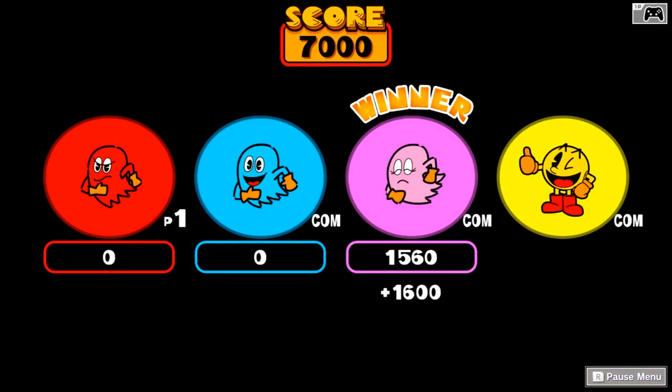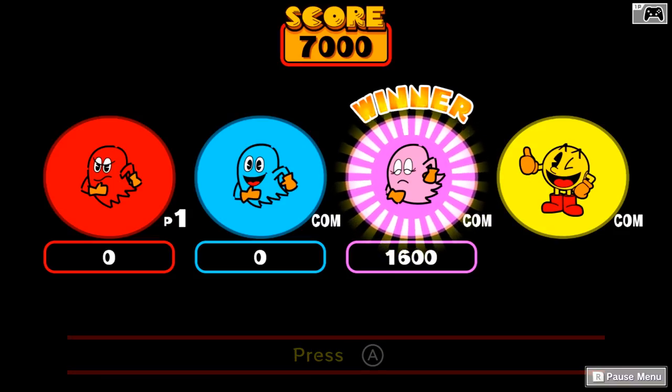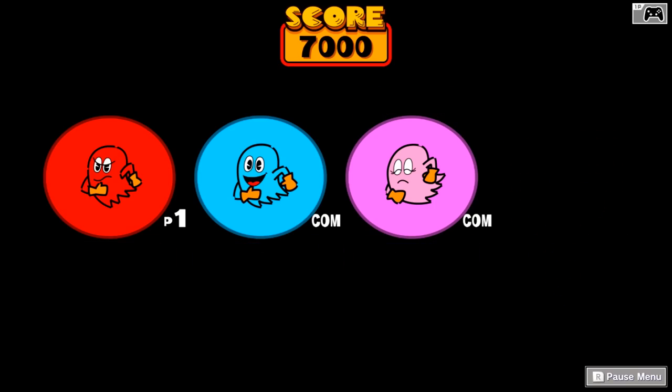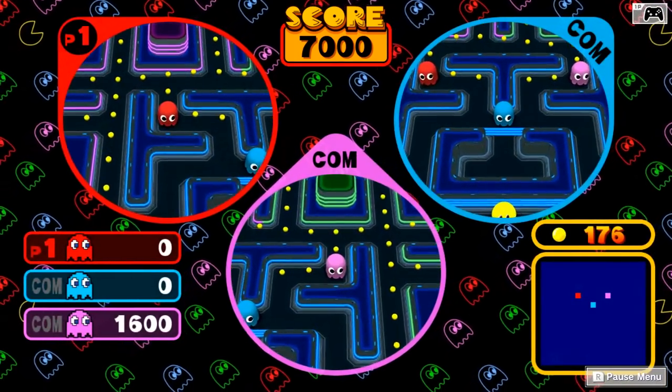Now if you're playing with two Switches, which we'll try and show off in a second, it would ask you to hand the controller off to someone else, and that person would be Pac-Man instead. But since we're just playing as ghosts, that's not gonna happen here, so we'll do one more round.